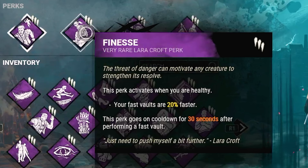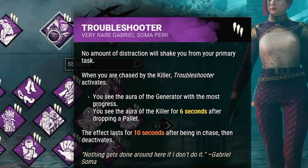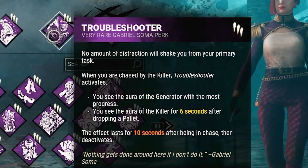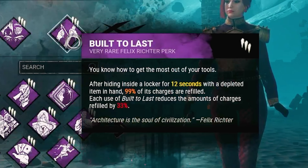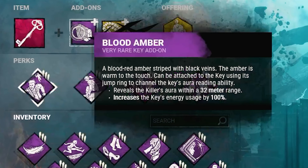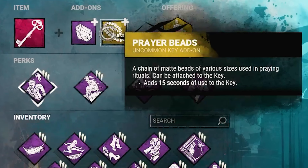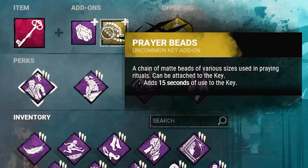I'm going to pair that with Furnace so our fast vaults are 20% faster, Troubleshooter so that will help us effectively see where the killer is when you drop a pallet, and then Built to Last just so we can replenish the item I'm going to be bringing for this build. We're going to bring a skeleton key with a blood amber so we can see the killer's aura within 32 meters, and then the prayer beads just to extend the duration.